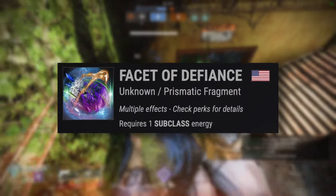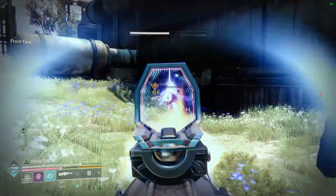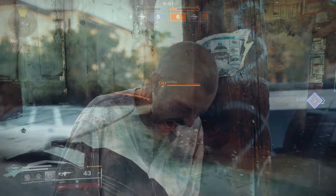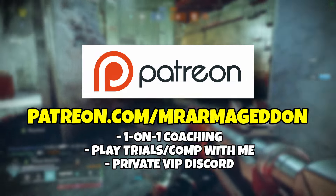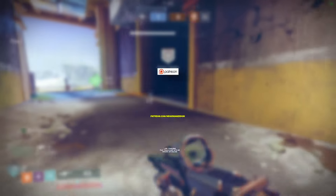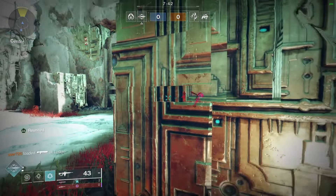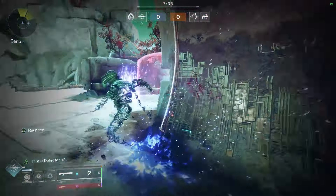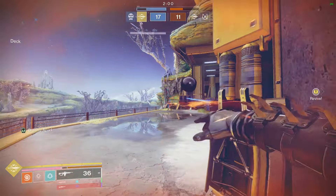Now let's talk fragments. Facet of Courage means your light abilities do more damage to targets who have darkness debuffs — so smoke bombs and grenades will do more damage to slowed opponents. Facet of Blessing means melee final blows start health regeneration. Facet of Protection grants plus 10 Strength and damage resist when surrounded by three or more opponents, and yes, this works in PvP. Facet of Hope means that while you have an elemental buff like Radiant, your class ability regenerates faster. Facet of Dawn means powered melee hits make you Radiant, and powered melee final blows make you and nearby allies Radiant. Finally, Facet of Defiance grants plus 10 Recovery, since hunters often struggle for good stats.